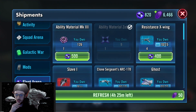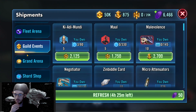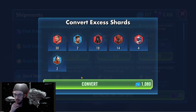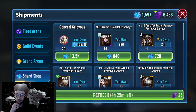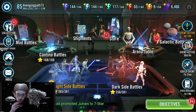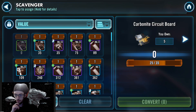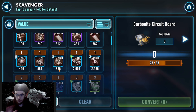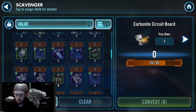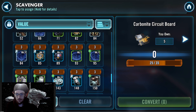We are now 11 zeta mats away from our next zeta — that's not bad. What I mentioned earlier about relics: going for the carbonite circuit board, I only have five on this account. I've got plenty of the ones worth one, but the ones worth three I don't have that many of.